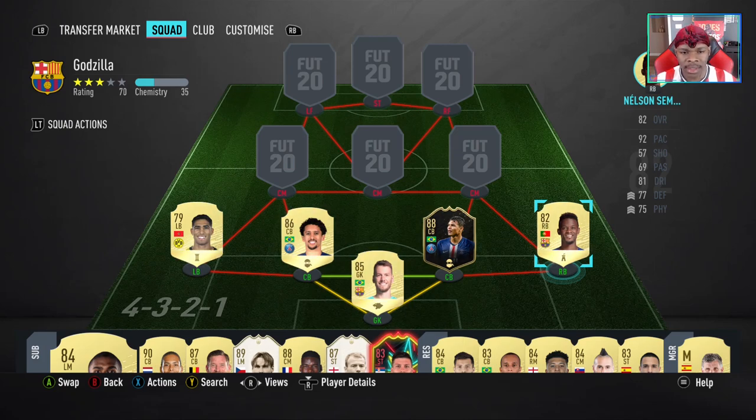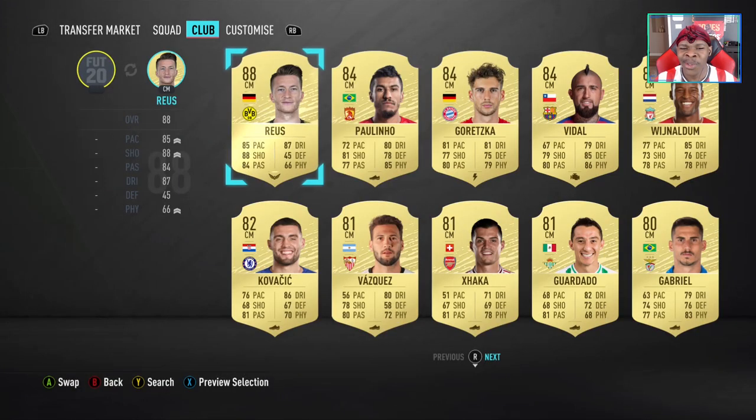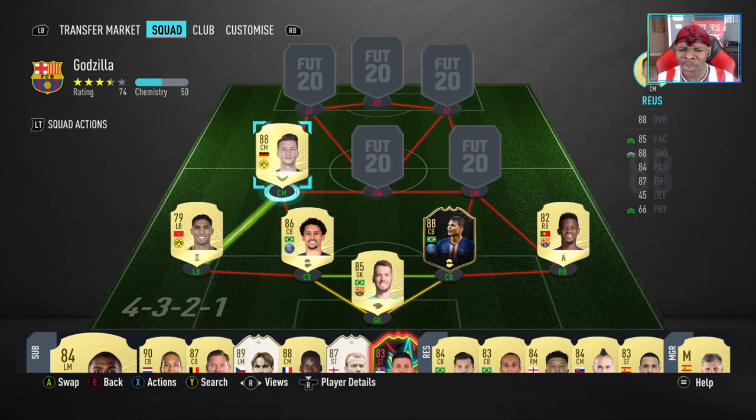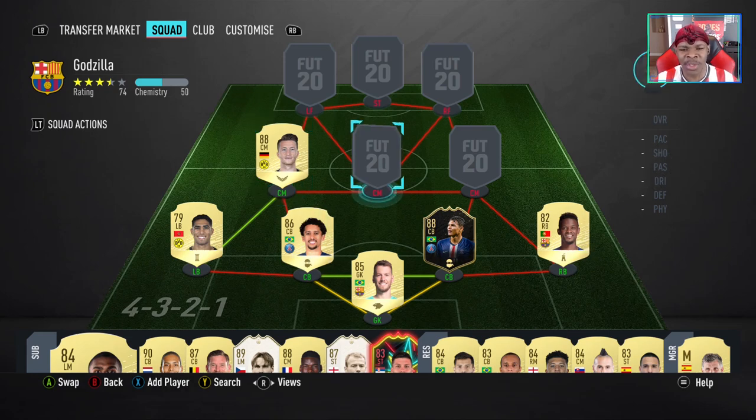We're moving up to center mid. Look at Marco Reus — since you're right there, we're gonna slap him in place. That's nasty. Reus as a center mid — that's how you know he's just blowing coins.